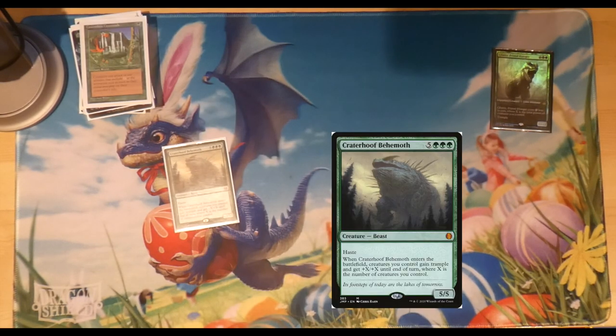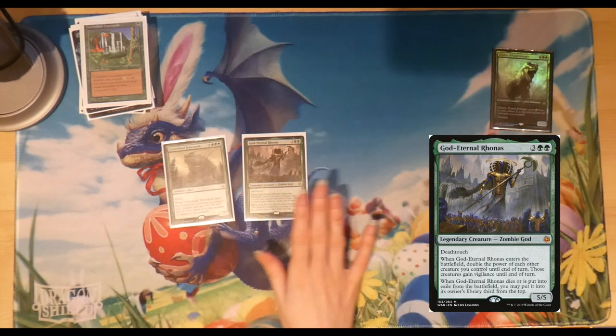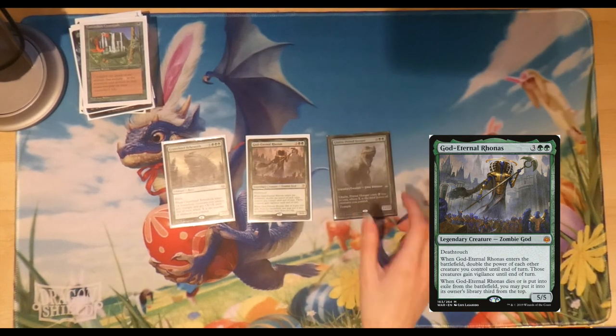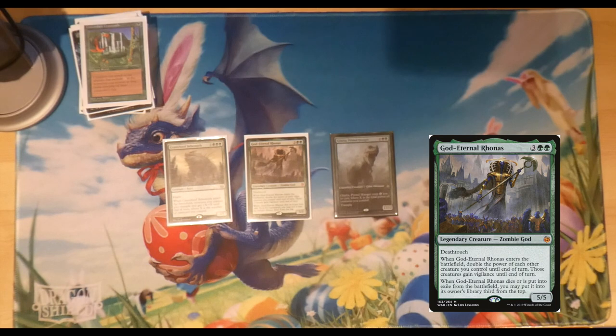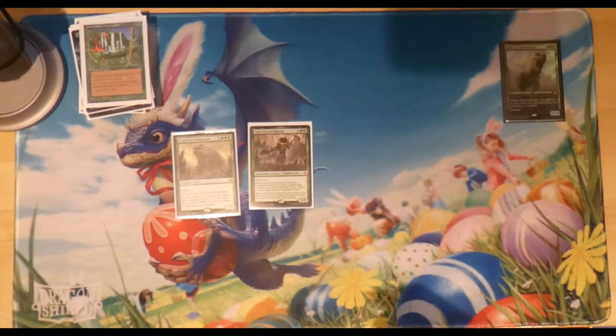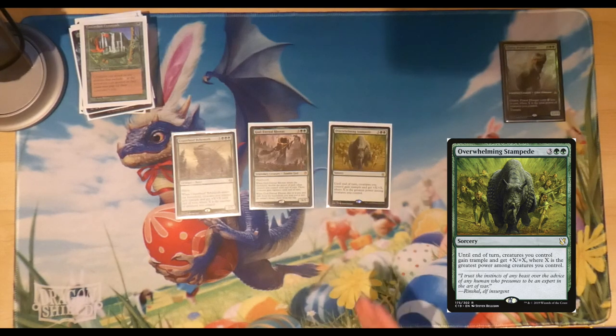Other win conditions include Craterhoof Behemoth, which I'm sure needs no explanation. Then there's God-Eternal Rhonas — he always ends up in my hand no matter how many times I shuffle. When he enters, you double the power of each creature you control until end of turn and they gain vigilance. When he dies or is exiled he goes third from the top of your library so he basically never leaves. Playing God-Eternal Rhonas with Galta out and then following with Craterhoof is just carnage. Overwhelming Stampede gives all creatures trample and +12/+12 if Galta's on the battlefield.